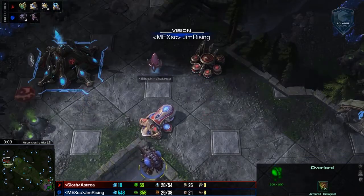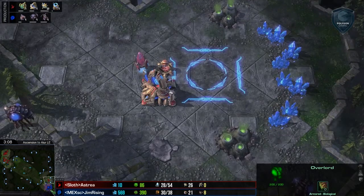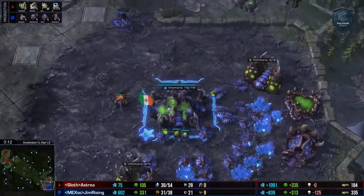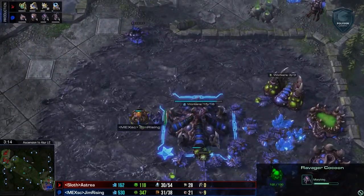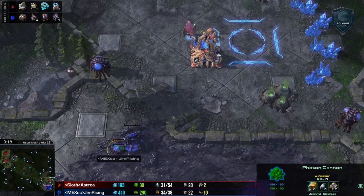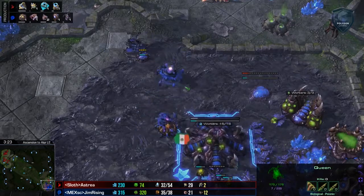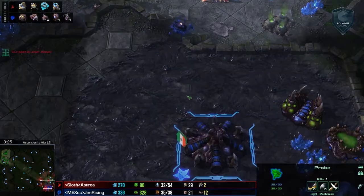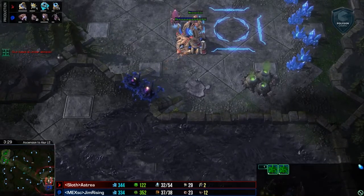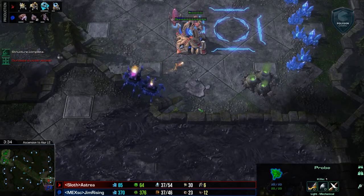Gem Rising is able to scout all of this pretty easily with his overlord. So his opponent's up a base, but Gem Rising has a very technological advantage and he's actually going to do a wonderful job at just sniping out this photon cannon. This is going to be a textbook way of dealing with cannons, and I think his raw ability at defending this in this manner is why he chose to do this. But it's after this point that I don't like his answer.